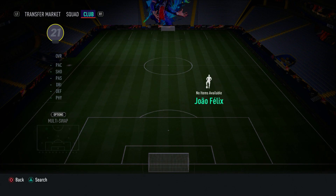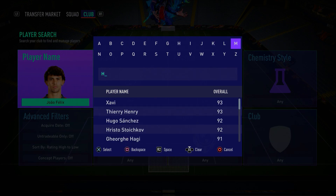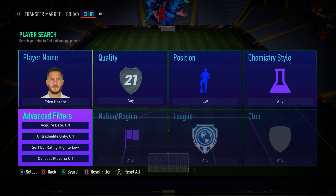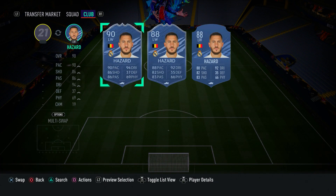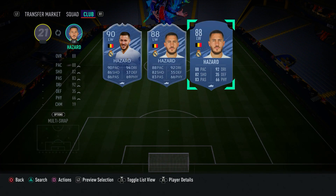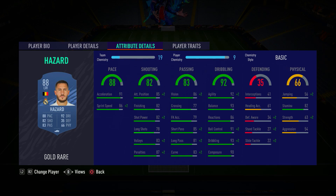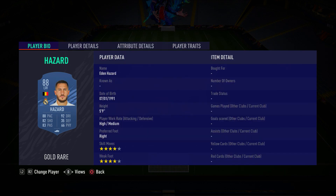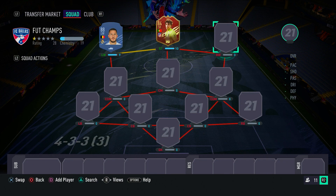Moving on to the left wing position, we have none other than Eden Hazard. A great card to use in FIFA — I like him so much because he's just ridiculously agile. His dribbling is fantastic and he's probably one of the best dribblers in FIFA 21. He's got 92 agility, 93 balance, 91 ball control — absolutely crazy. He's pacey, his finishing is good, four-star skill moves and four-star weak foot. You can't really complain when it comes to using Eden Hazard.